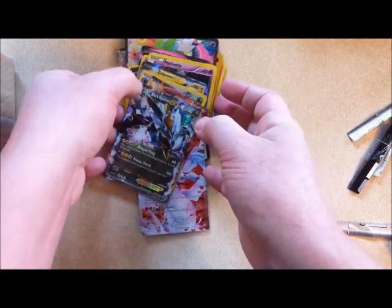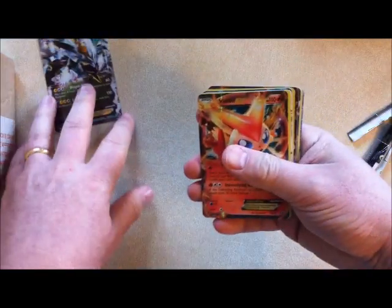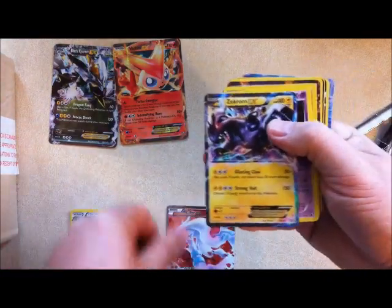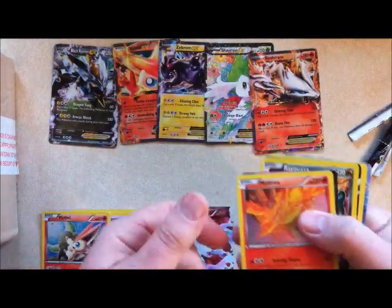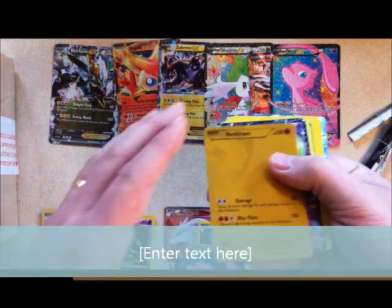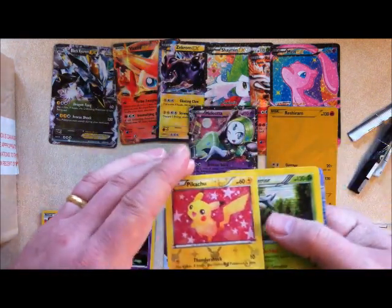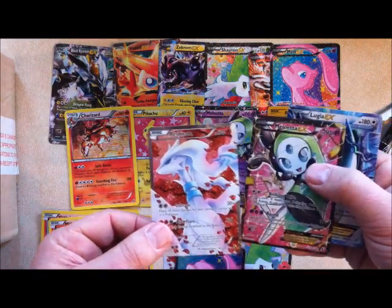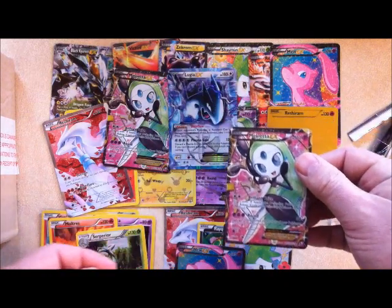Let's go through and have a look at some of these — be really careful with them. Just to review what came out of one box: a Black Kyurem EX, a Victini, a Hydreigon. Reshiram, a Zekrom EX, Meloetta, another Victini, a Shaymin EX, a Reshiram EX, a Moltres, a Mew EX, Rayquaza, another Shaymin, another Mew, the coolest Reshiram card ever, the Meloetta EX, the Pikachu with refractor finish, Superior, the Charizard. This was my favourite pack. Reshiram, a Meloetta EX, and a Lugia EX. And then another Meloetta. All that came out of one box.